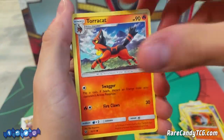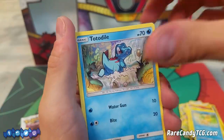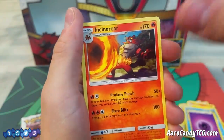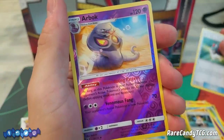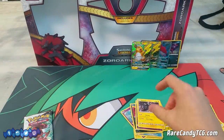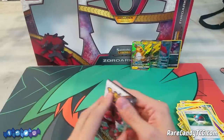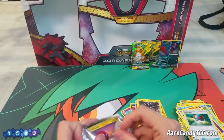Pack four: Torracat, Plusle, Buizel, Totodile, Torkoal, Psychic Energy, Incineroar, Sophocles, Great Ball, Reverse Holo Arbok, and a Holo Zekrom. We're not doing too hot on this box unfortunately. Maybe our boy Shining Genesect on the pack art here can bring us some good luck in the last pack — and actually I wouldn't even mind pulling a Shining Genesect since that's one of the Shinings I don't own.